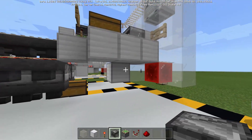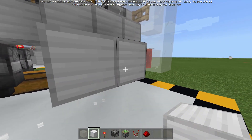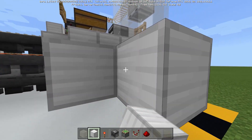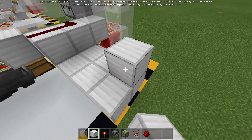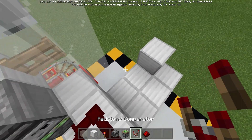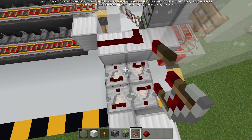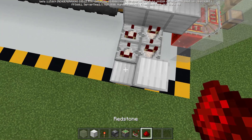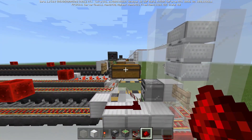Now we're ready to add the pulse extender for this side, which will be a lot smaller than the other side. Go three, four, five, and six blocks, and the same the other way. Place a block up here, remove the block underneath if you want. Then two comparators, two comparators the other way, and a piece of redstone dust right there. That is our pulse extender that will pull out exactly 72 items from here.